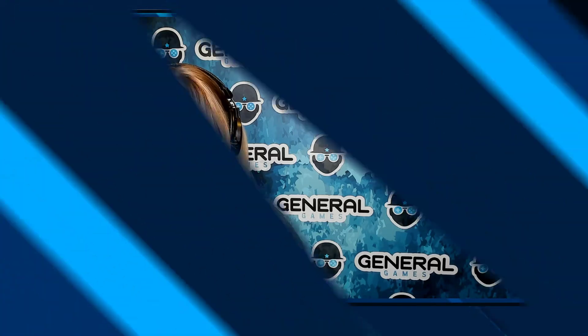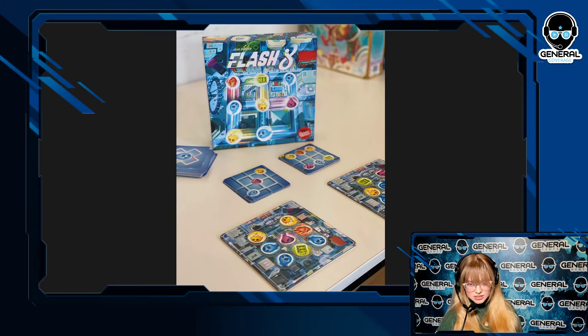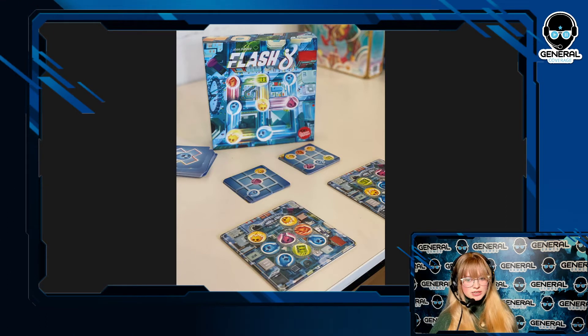The competitive version of this game has players racing against one another to be the first to claim the cards in the centre of the table, which are these ones here. Players do this by sliding their tokens into the empty space in their city grid in an attempt to recreate the colour combinations on the cards. The game ends when all the cards are claimed and the player with the most cards wins.